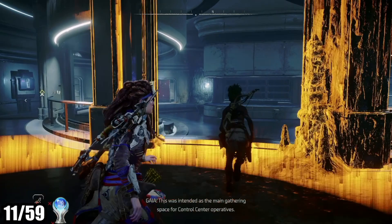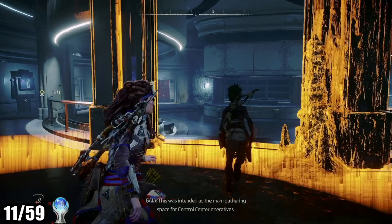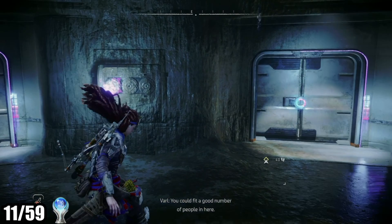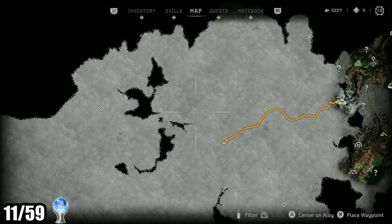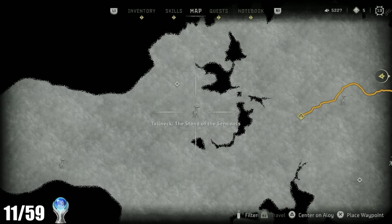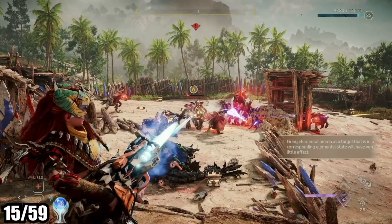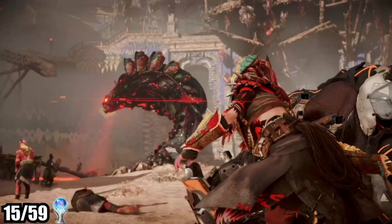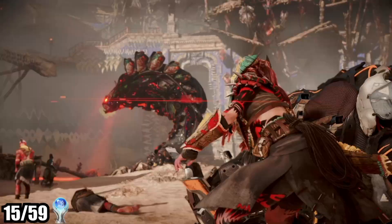The main story continues by establishing a base in the mountains, followed by some plot-heavy exposition. Ultimately, we're sent out to collect three MacGuffins, and here's where the game tries to introduce some non-linearity — in theory you can pick these up in any order, although I went with the recommended order based on level. The first path has you working with a local tribe that culminates with maybe the biggest action set piece in the game, where a ton of machines attack your camp, and you end up in a battle in an arena with a giant snake machine.